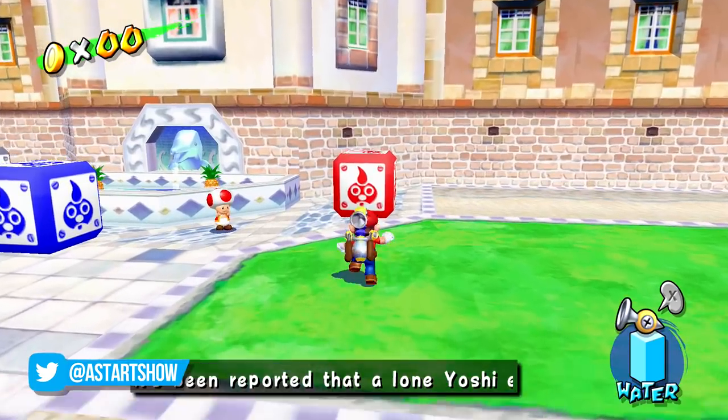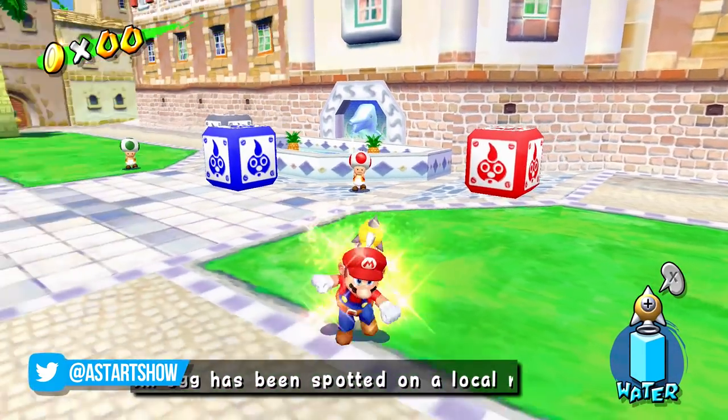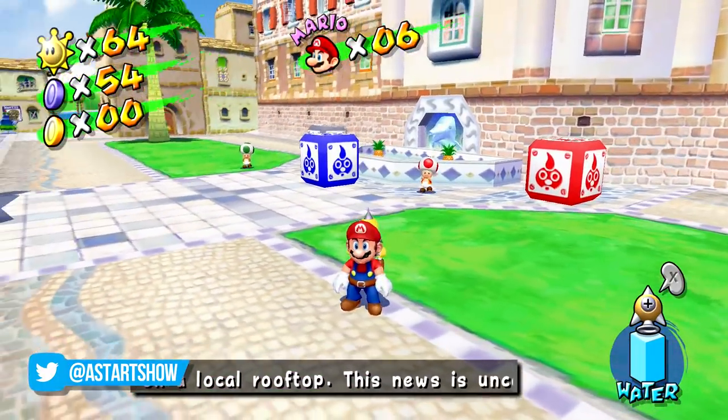One of the most fun glitches to mess around with in Super Mario Sunshine is called the Rocket Storage Glitch. First things first, you'll need to grab a rocket nozzle from one of these red nozzle boxes.